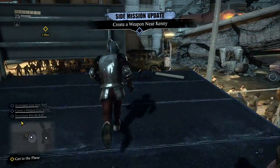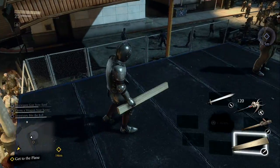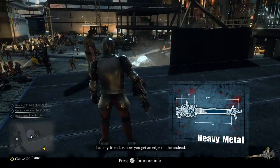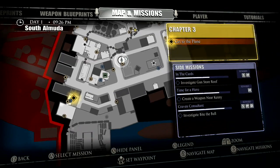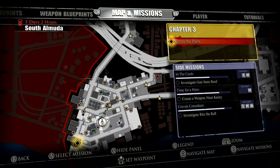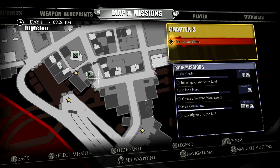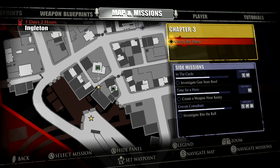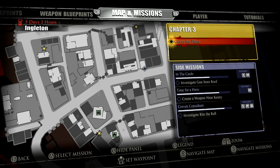Now we just need to pick up this lead pipe and this two-by-four and make the heavy metal. If you're wondering where that is — it's right in front of the garage in Engleton. I don't like how the panning speed in this game is so sluggish. Here's the garage — that's the safe house, sorry. It's right here on top of this truck, can't miss it.